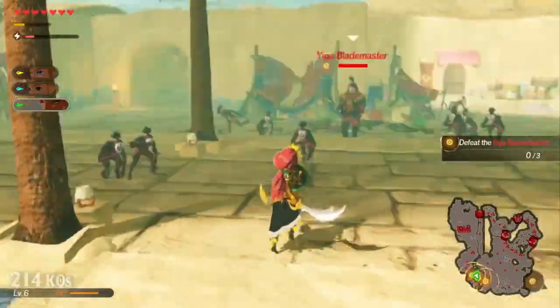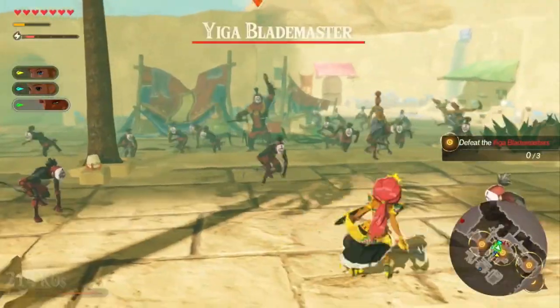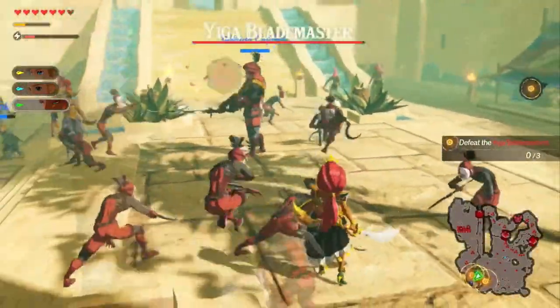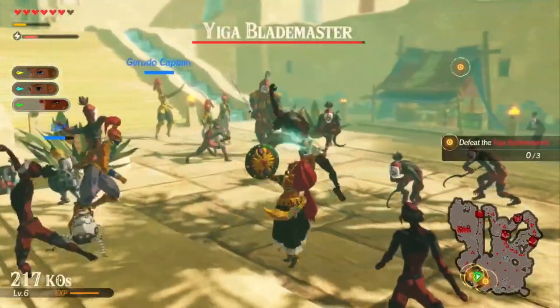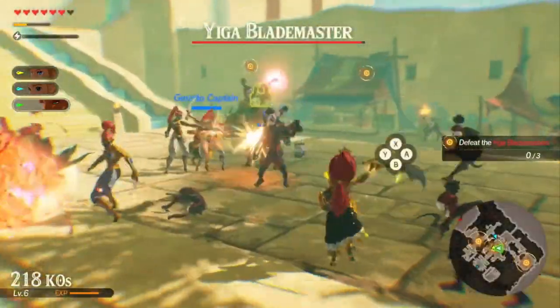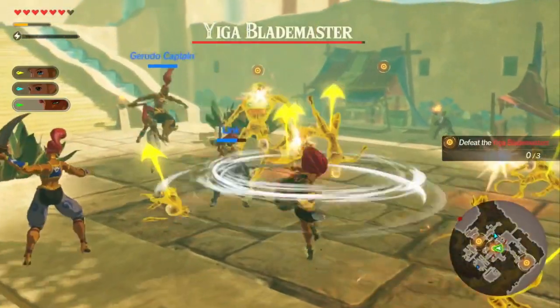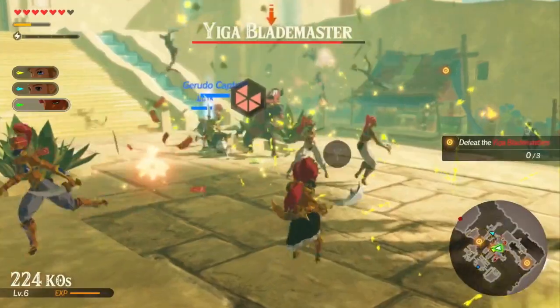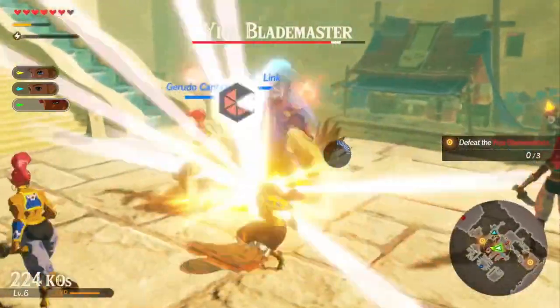As for what was revealed today in the Treehouse Live event for Hyrule Warriors: Age of Calamity, we got our first look at one of the Champions, Urbosa, in action in the Gerudo Desert. Her gameplay style is amazing — she uses these cool lightning techniques, and every time I see new gameplay of this game it gets me more excited for its release.